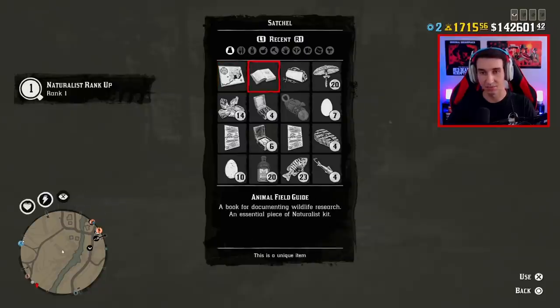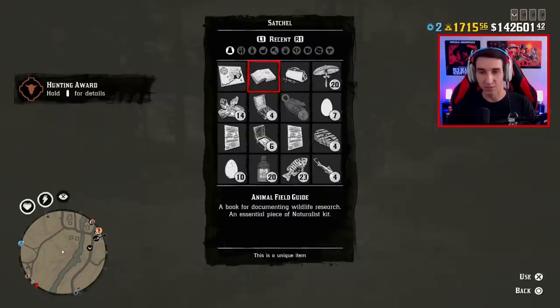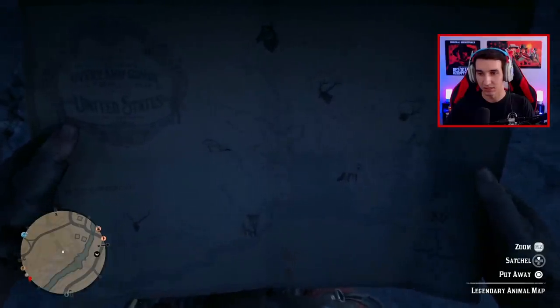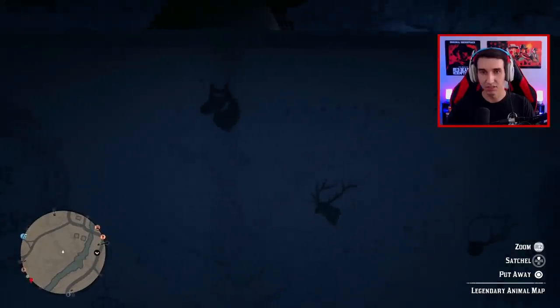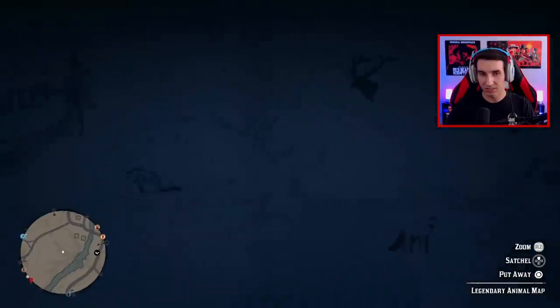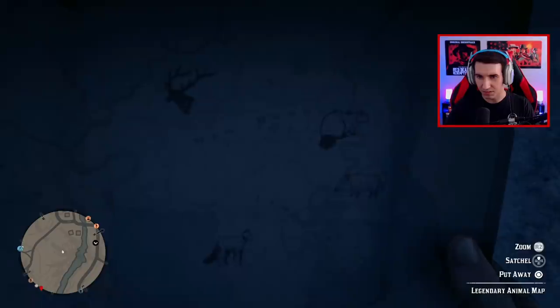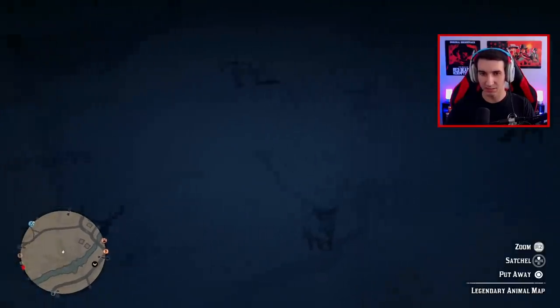We check out the Naturalist rank-up and we're level one. The sample kit contains everything a naturalist needs — an animal field guide and legendary animal map. Using the map, we can see locations including a legendary buck, boar, beaver, wolf near Coulter, and what looks like a legendary elk in Cumberland Forest. There also appears to be legendary animals near Kamasa River and Lake Oangeela, plus another boar on the east side and a legendary fox. The biggest predator listed appears to be a wolf.